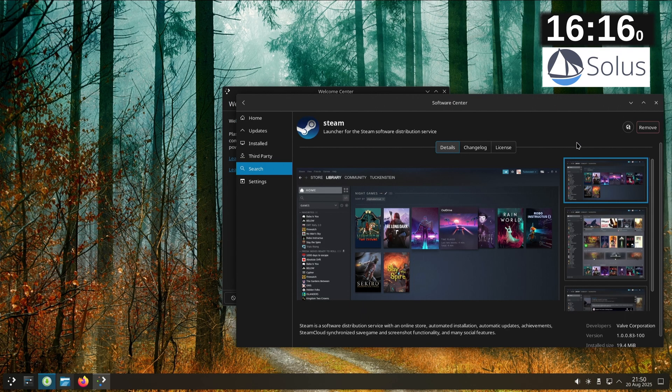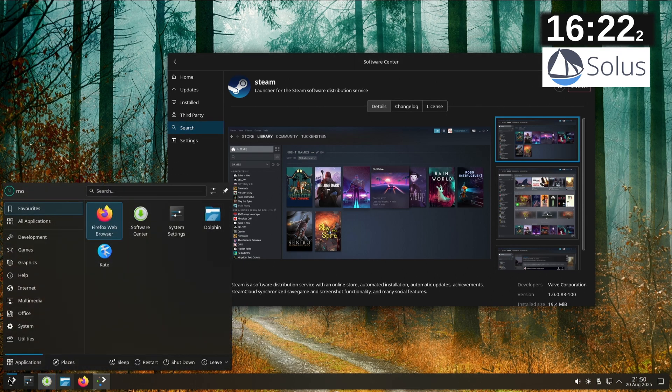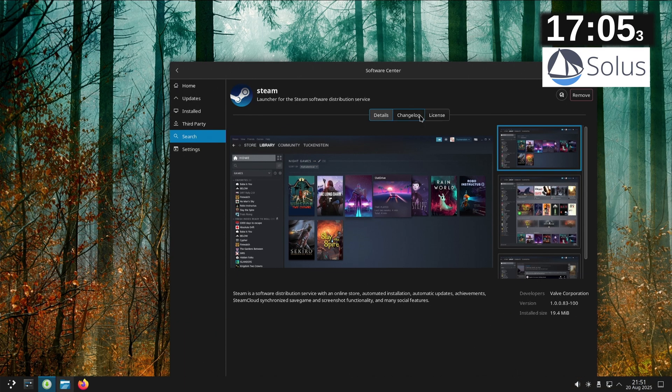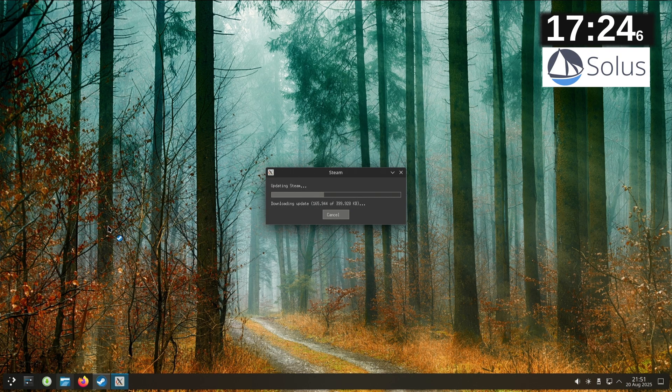There's no launch button here, so I'm going to type in Steam — well, that's not ideal. Normally you'd have a start button to just go go gadget Steam games. Oh, there we go. Weird that it didn't appear in the search — I don't think I like that.